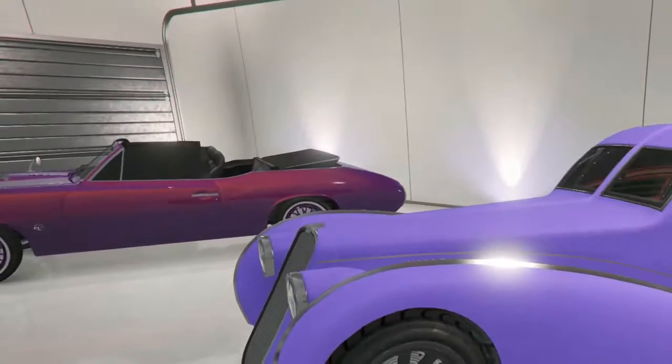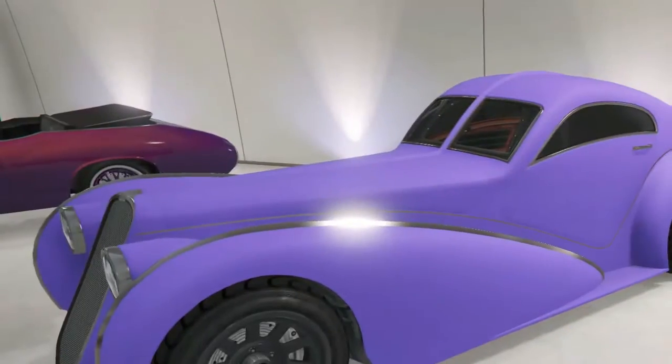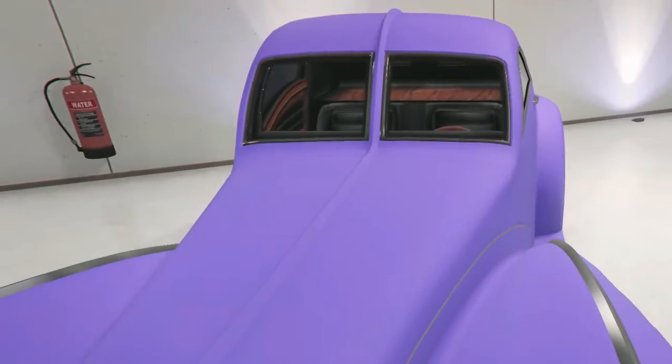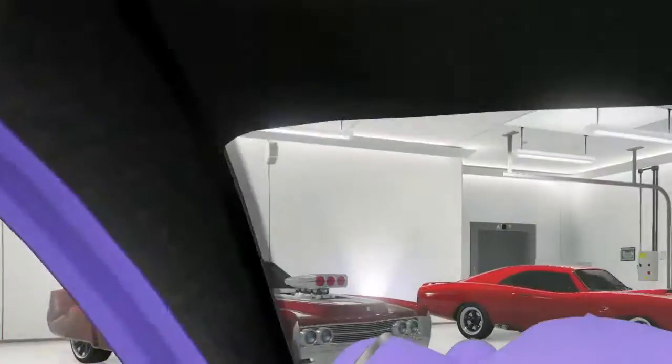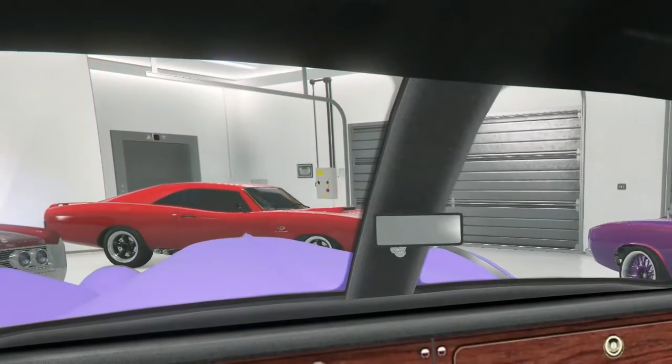So right here we got the Z-Type — I think this was in one of my other garage tours. I have like a weird matte color on it, I don't even know what it is, but it just looks cool. So let's go on the inside — you probably know what it's like from my other tour.